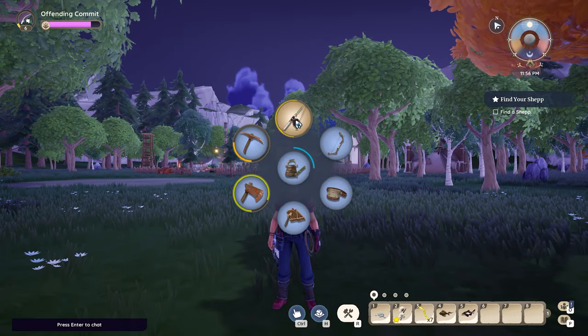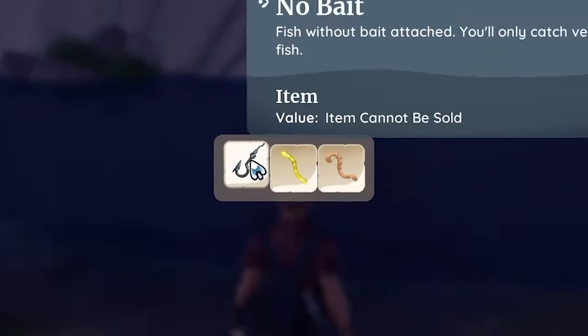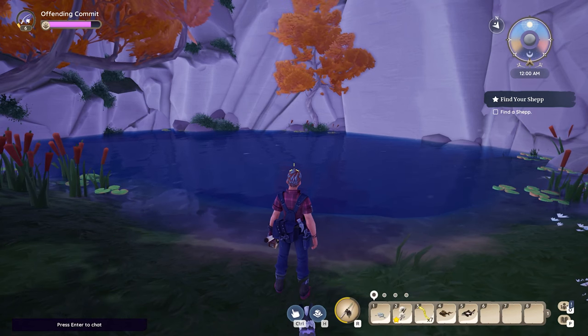First off, you want to equip your fishing rod. As you get later in the game you can equip different baits by right-clicking. I'm going to show you what you can do with no bait.